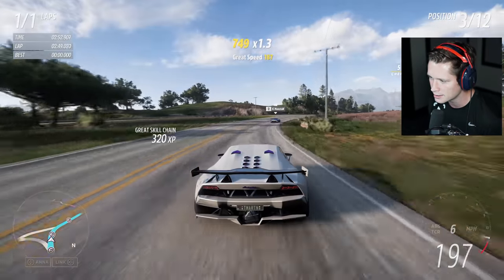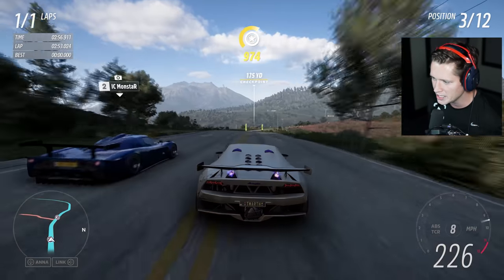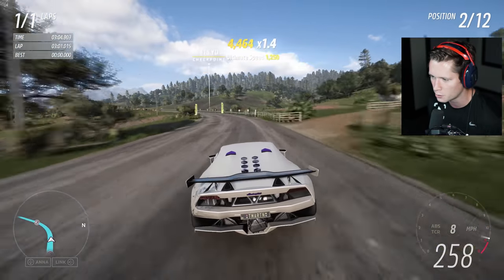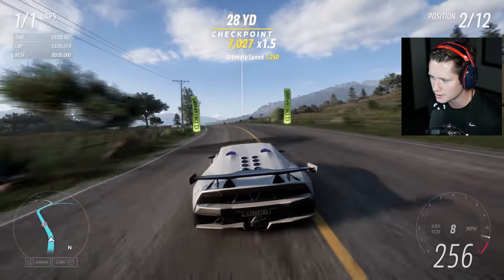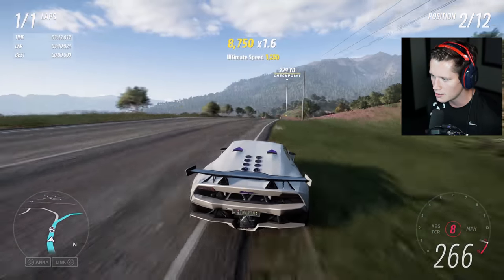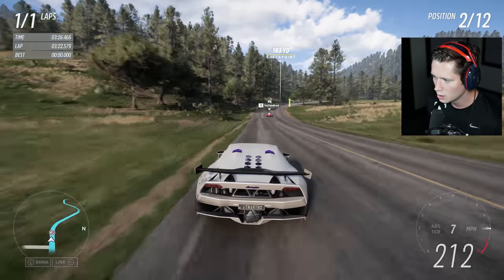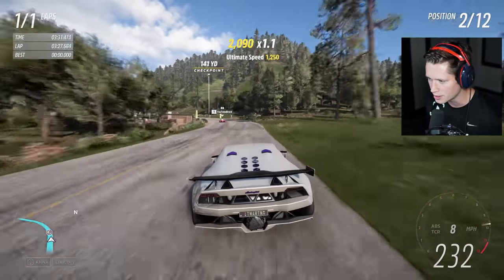The Sesto Elemento is just inhuman. The speeds and the things that it lets you do just don't make sense. I feel like I need to brake more in corners than I actually do. The game will show you, hey, this is a red corner — slow down, red lines, be careful. And this thing's like, nah, I got this. This is just so beautiful.